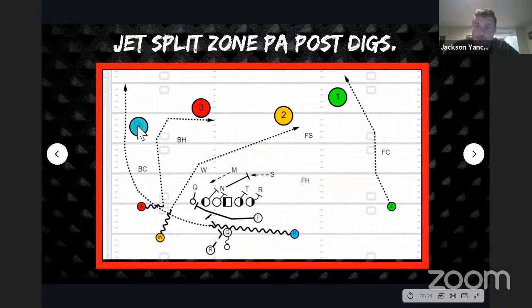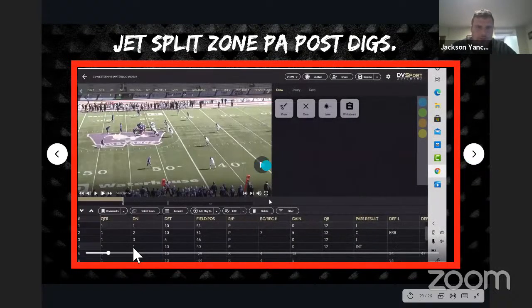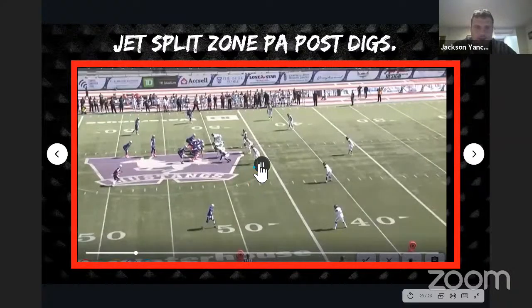I've seen different teams including Western hit this as well. Everyone's stepping up to defend the run and they're able to rally and get these covered, but you forget about the jet guy on the opposite side of the field on the wheel. This was one of the main play action concepts I really thought was worth showing. I have a clip of it here — full disclosure, this one's not caught, it's just missed, but I thought it really emphasized the concept and was a good one to show.